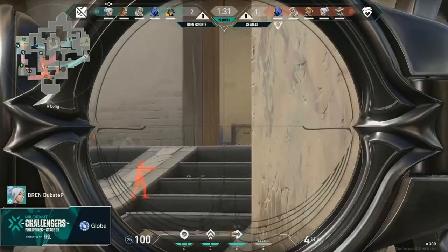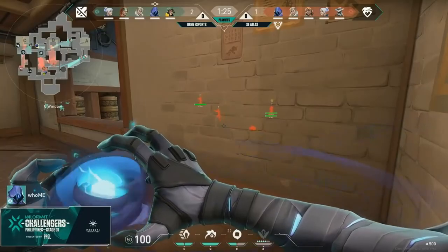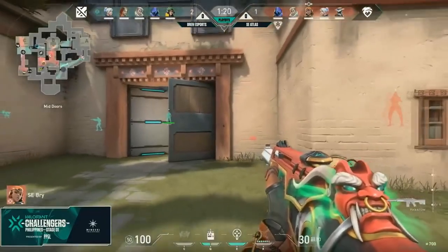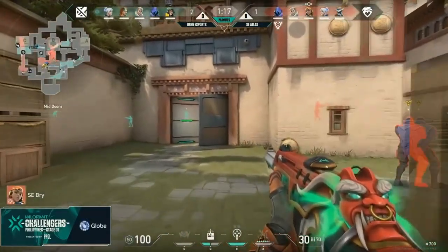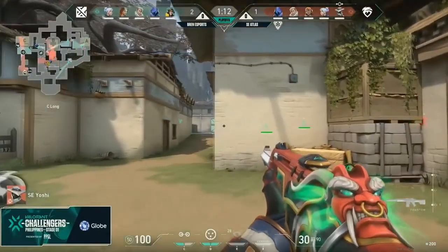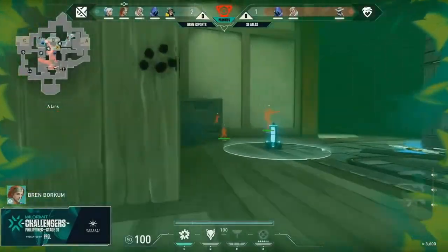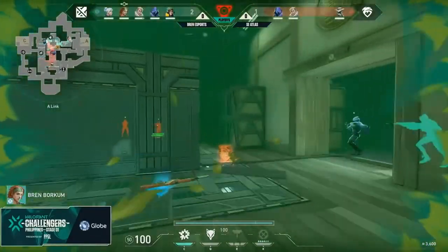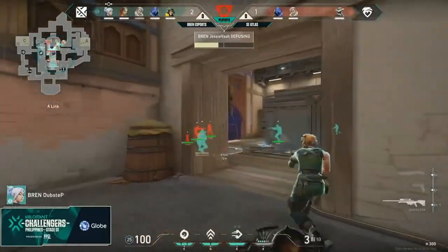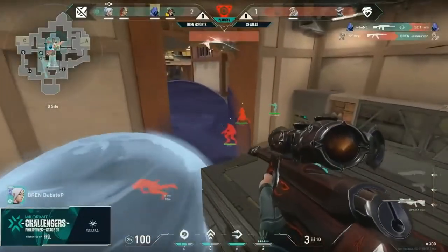Rarely will you see Sova and Skye use any of their utility at the start of the round on C long. This is due to the design of mid and A lobby leading to two different entrances, rather than C long only being one difficult choke point for the attacker. After using a drone to push for A lobby control with Jett pushing up, essentially getting info or delaying any push towards A site, this allows Sova to rotate and help out on B. Even with the drone gone, because of Skye, there is still one scouting ability available. Bren did win the round, but it was a messy cleanup — it almost became a clutch round for the last two Atlas members, who were able to pick off two members of Bren.